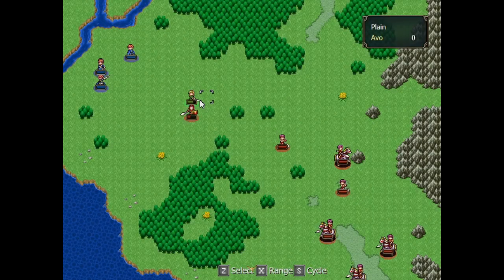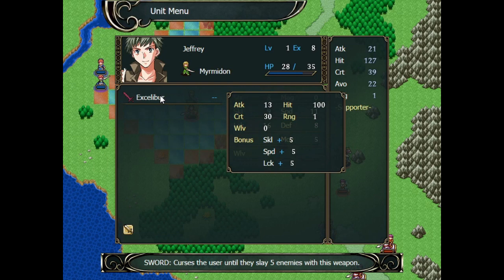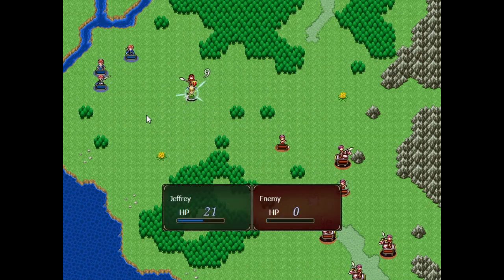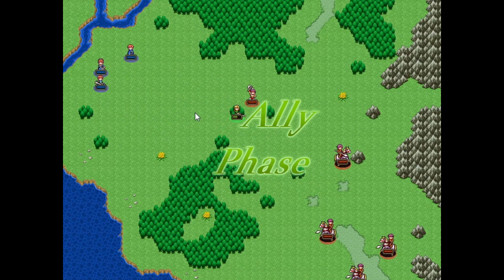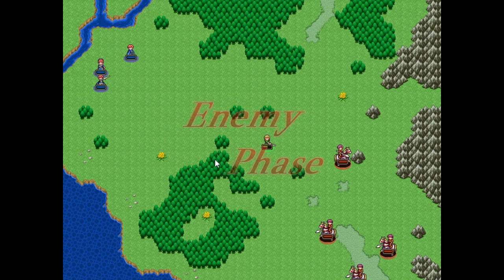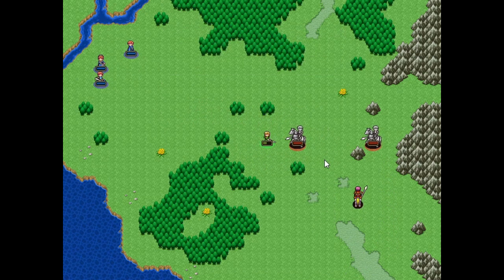Now let's look at the third and final version of the Accelibur. This one's iteration of the curse is particularly nasty. The curse will not lift until the unit kills a certain number of enemies while under the curse — five in this example. Even if the weapon is really strong, unless it also buffs the unit's defenses, this is probably the most dangerous curse out of all of them. It forces you to go into a lot of combat.